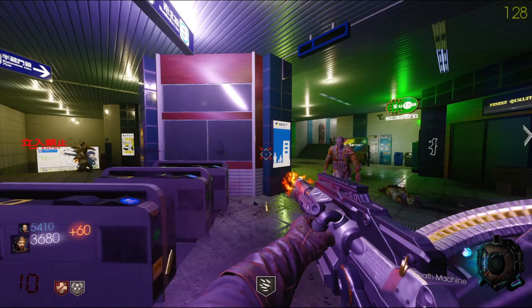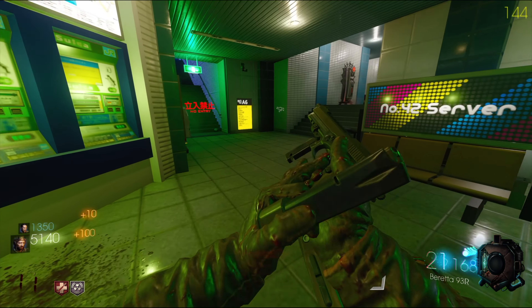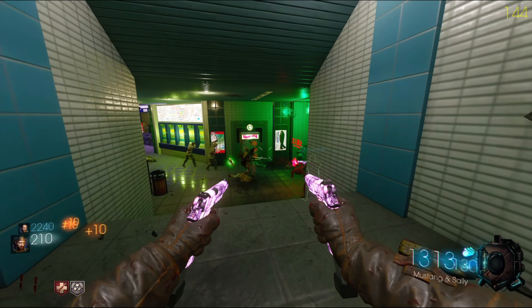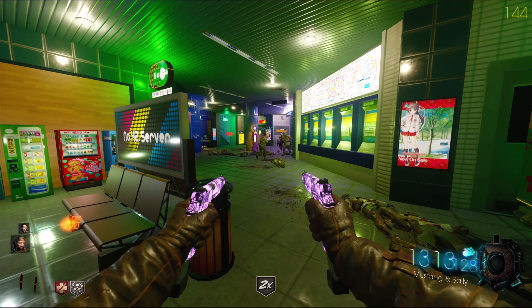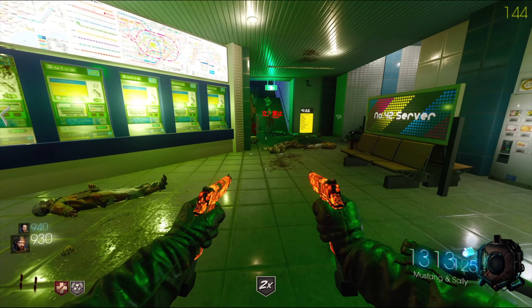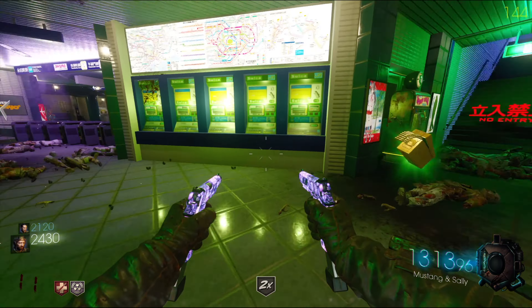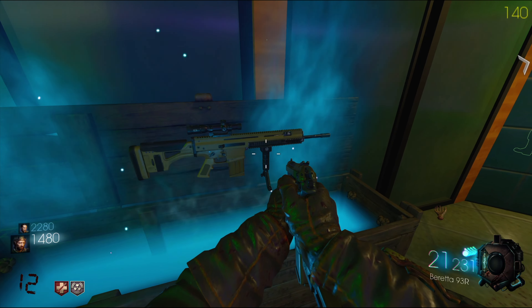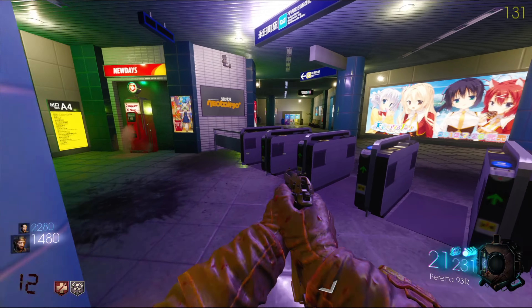So close to five grand. I'm going to try to pack real quick. The camos are sick — they change colors. That is dope. We just got like 20 hit markers. What other gun can we get? Monkey bombs — love that. Might just buy the Growl. I'm doing it.